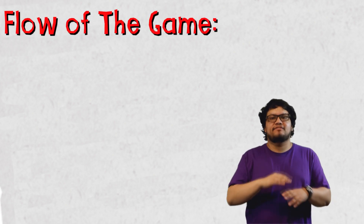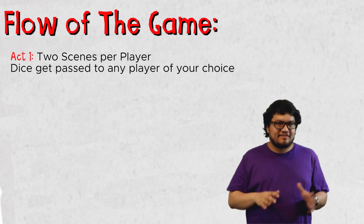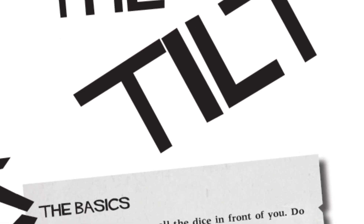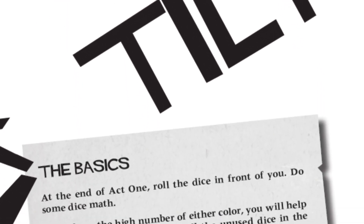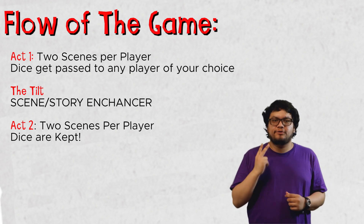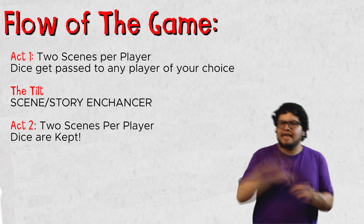The scene ends after the outcome is played out and someone calls 'scene,' then the next player clockwise goes. The dice mechanics determine how your character will end up at the end of the game. In Act One, whenever someone gives you a die for a scene, at the end of that scene you give that die to someone else. Once everyone has had two scenes, the game has you determine the Tilt — a scene enhancer that can lead to a new way for the story to unfold. Then Act Two starts, where if you get a die you keep it. After everyone gets another two scenes, you determine how your character got out of this disaster in the aftermath.